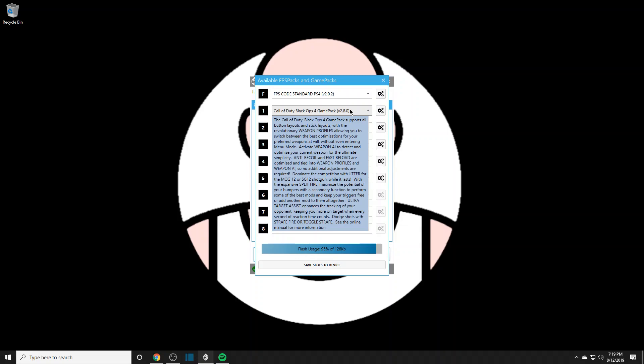What's going on YouTube, it's me the Strike Pack guy, Mr. Longbacks, bringing you the long-awaited, highly requested video — a lengthy, in-depth look at the Quality Blackouts 4 game pack version 2.8.0 as of 8/12/19. It's gonna be a long video so get your snacks, get your drinks, kick back, and I'm gonna do my best to explain everything in depth about this game pack.